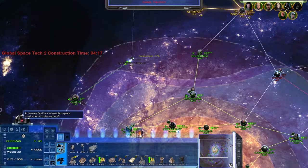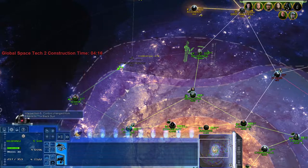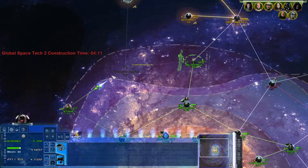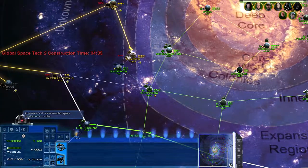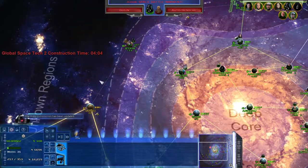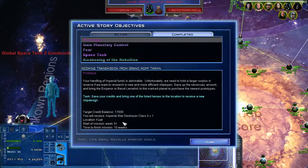We literally just passed through there. They must have gone up from Jakku to Intersection 5, I want to say. There is an enemy fleet - they were building up ground troops, that's not good. The mission log says: Prototype Imperial Star Destroyer Class 2. Handling of Imperial funds is admirable, but unfortunately we need to hold a larger surplus in reserve - 17,000 credits. That's a lot of credits. Time to finish mission: 10 weeks. I think we can do that - we're earning about six and a half grand a week, but that's nearly three weeks worth of credits gone.